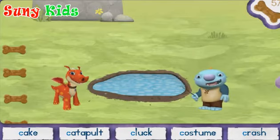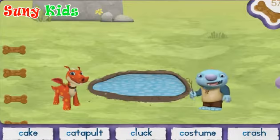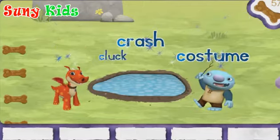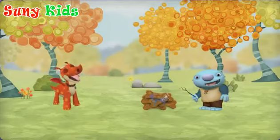You found all the magic words that start with the K sound and the letter C. Cake! Catapult! Clock! Costume! Crash! Click on the treat, then click on normal to give it to him.